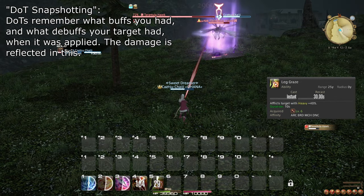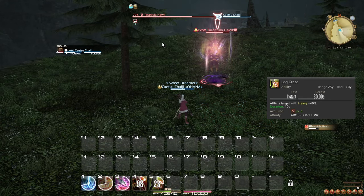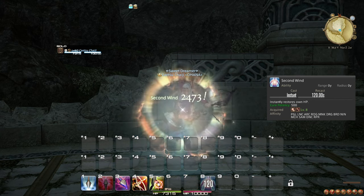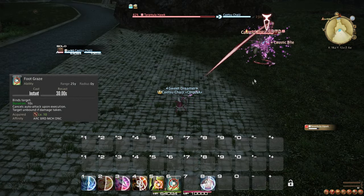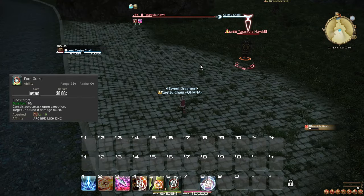Also at level 6, you learn the role action and ability Leg Graze, which slows your target for a bit, but is generally only helpful in solo play and emergency situations. At level 8, you learn the role action and ability Second Wind, which heals you for a significant amount. When in a group, it is recommended to only use Second Wind if you are the only one that needs significant healing, as otherwise the healer will probably cast a party-wide heal anyway. At level 10, you learn the role action and ability Foot Graze, which binds your target for a bit but is broken free by attacks. Note that damage over time will not break this bind, although this is not helpful outside of solo content or emergency situations.